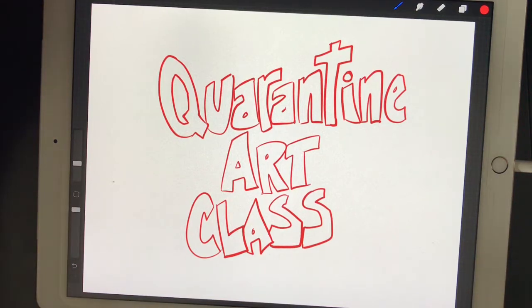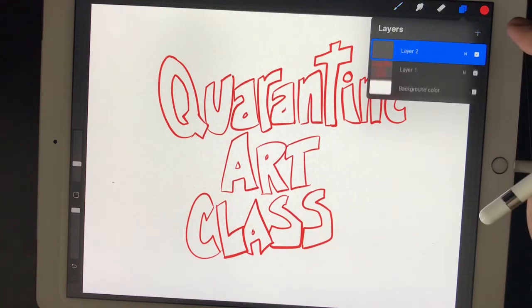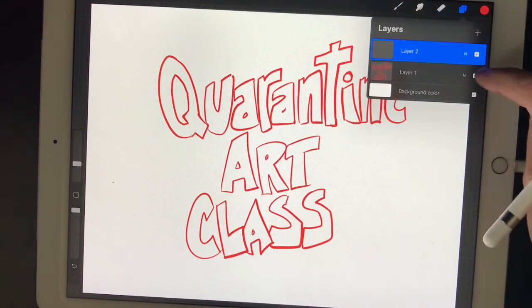Good morning and welcome to another Quarantine Art Class with Jeff West. Here from Camp Quarantine we are going to do something really fun today. Today our theme is video games. I picked two of the most iconic famous video game characters and they're going to be about to go at it. We're going to do Mario versus a Creeper. So let's begin.